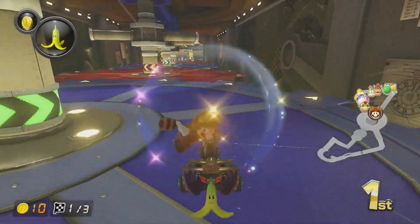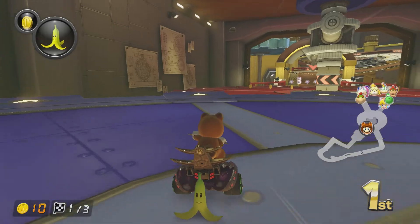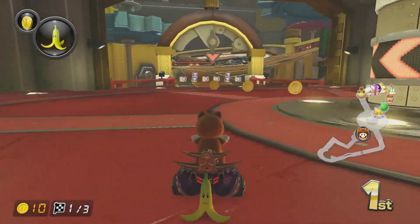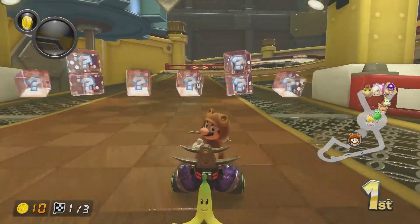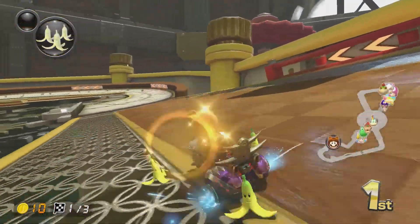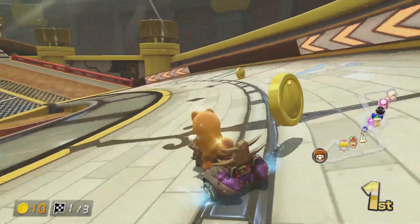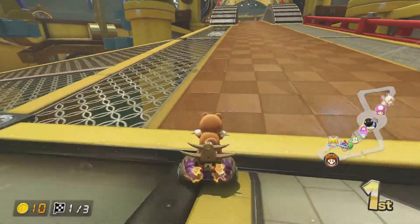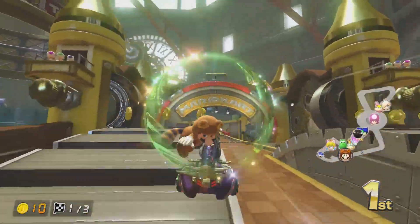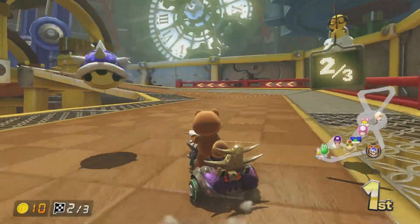Oh, I missed a glider. There are those sweet bananas over there, so they can stall other players or characters. And of course, our blue shell — the first blue shell of the day.